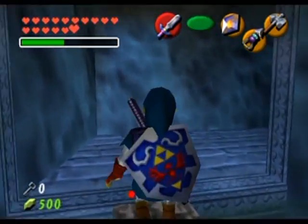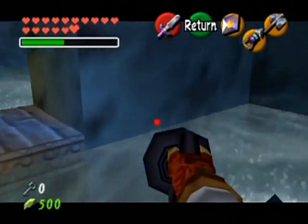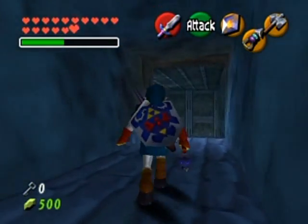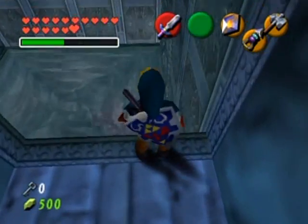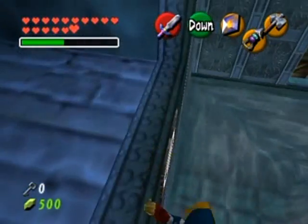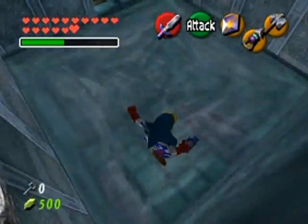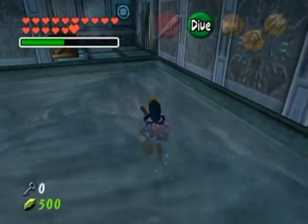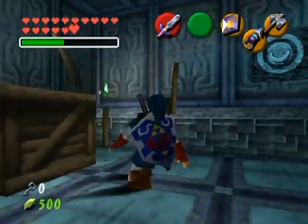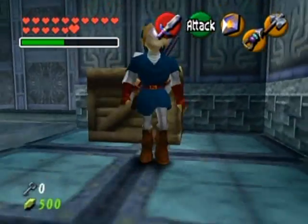Is there anything else in this room to be aware of, or is that just the hookshot whirlpool obstacle course? I'm not going to take off my iron boots just yet. This leads to another whirlpool room, but this whirlpool isn't dangerous — it just pushes you around in a circle. It doesn't suck you down into the abyss and force you to restart like the other one would have.